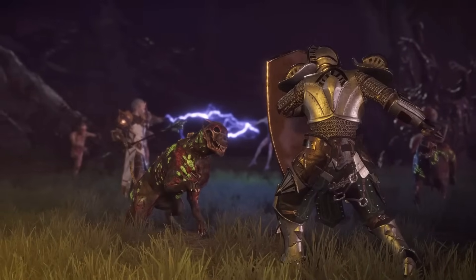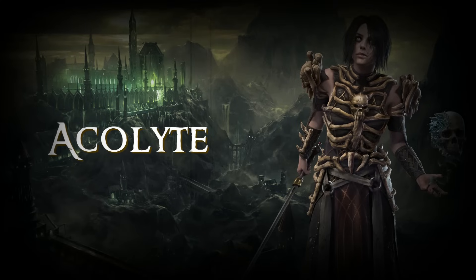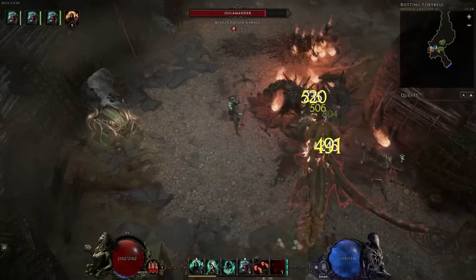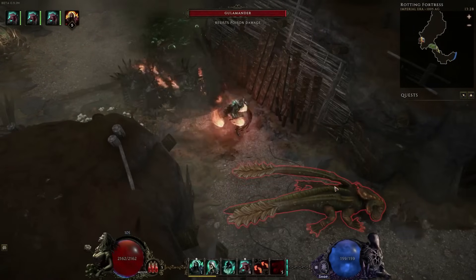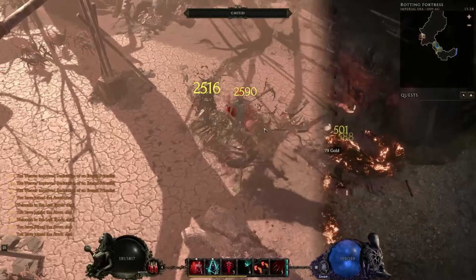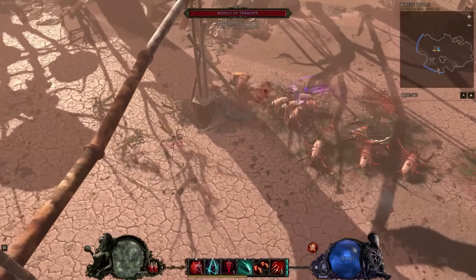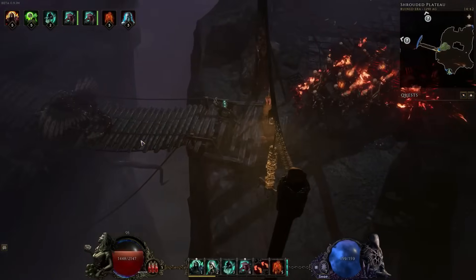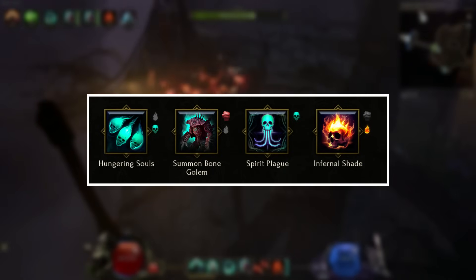We'll start off by looking at the Acolyte class first. The three mastery classes for the Acolyte are Necromancer, Lich, and Warlock. Your Necromancer is your typical minion class. Your Lich revolves around low life builds to boost your damage, and Warlock is for damage over time focused builds and makes use of a unique mechanic called Curses. The base Acolyte class has access to a good mix of minion, direct damage, and dot builds.